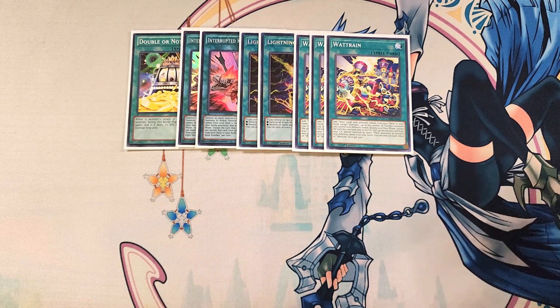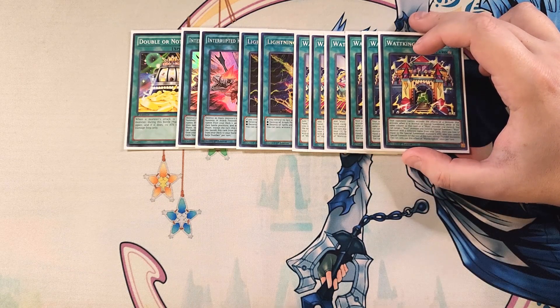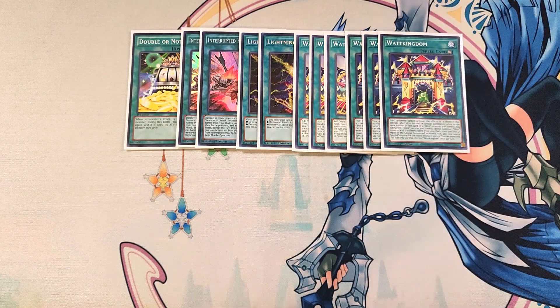We then play three copies of Watt Kingdom. Watt Kingdom is an amazing card from Age of Overlord that has the ability to prevent your opponent from activating the effects of monsters that activate when they are normal or special summoned, while they're in the same column as a Watt monster — which is a really cool ability. Being in the same column as a Watt card makes this ability just absolutely insane.